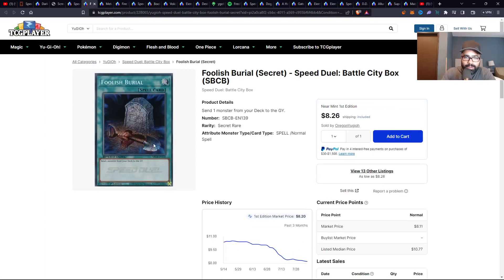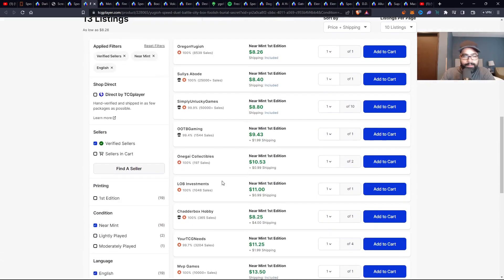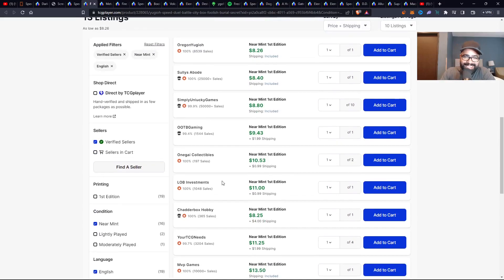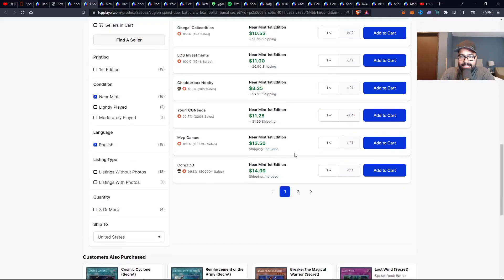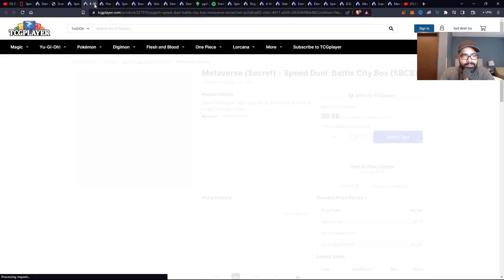Then you have Foolish Burial — another secret rare iconic card for previous formats. A multi-format card at eight dollars and some change, quickly going up to double digits. After you see the $10 wall, only two pages, 13 listings. You can't go wrong with Foolish Burial. I have a personal copy of this that I use in my personal deck.